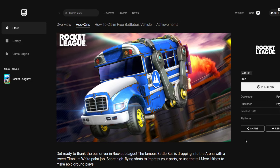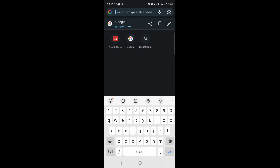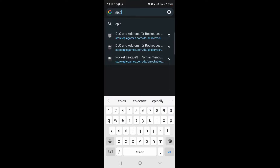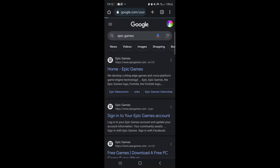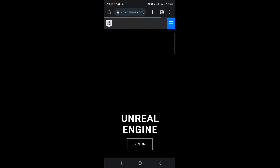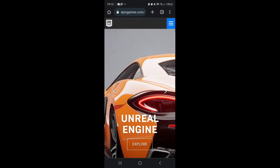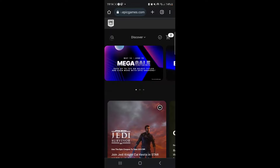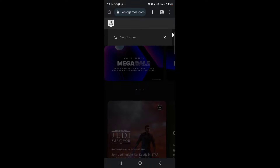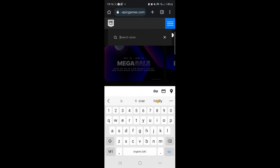Now, if you're on PS4, Xbox, or Switch, I will show you how to do it right now. You're going to have to use a phone browser or tablet browser. Search up the Epic Games Store on your home browser. Make sure you're logged in with your Epic account, so sign in if you need to. Click the magnifying glass in the corner and type up Rocket League.